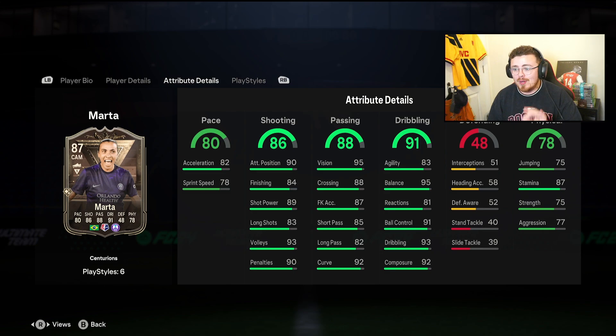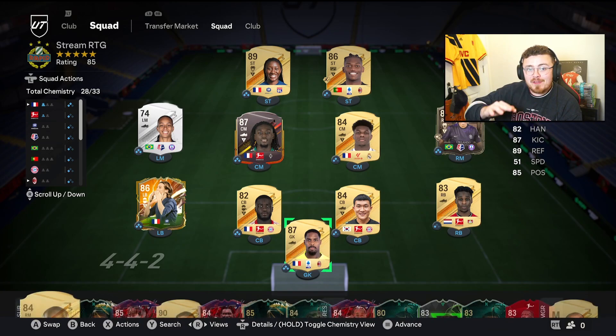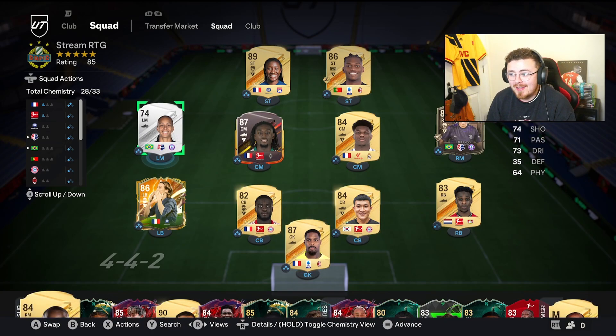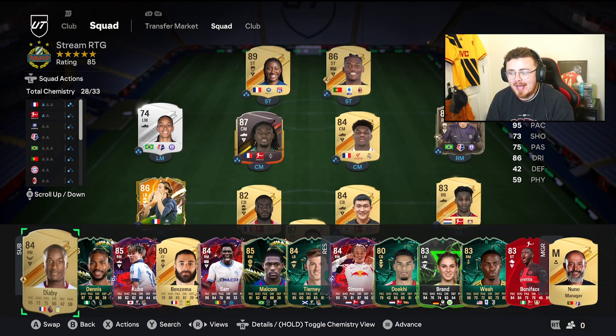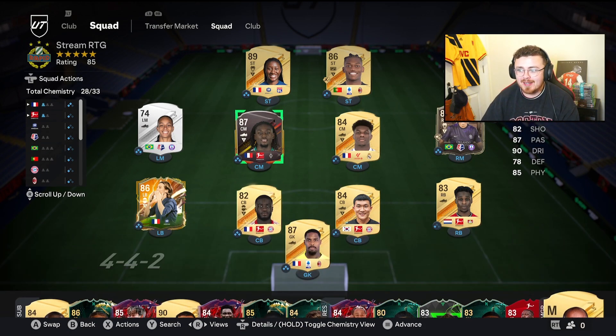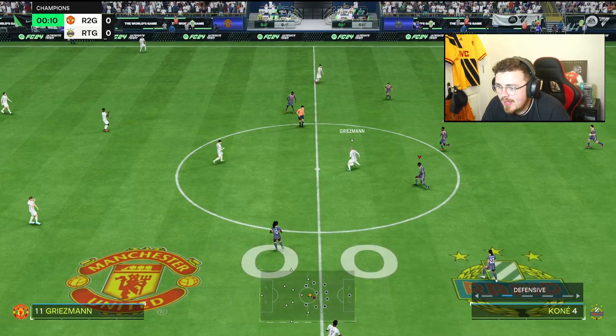I'm going to play her as a right centre forward in a 4-3-2-1. For chemistry, what I'm going to do is start this silver card Adriana — also Brazilian from the same club — and we've also got an NWSL manager on Nuno down here which gets it on full chemistry. Foot champs with 5-0, let's do it.